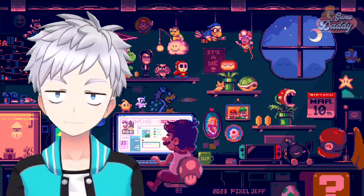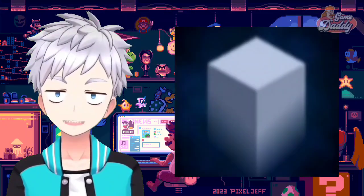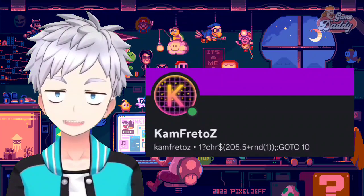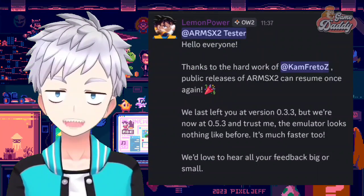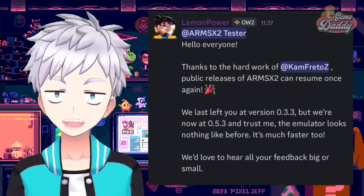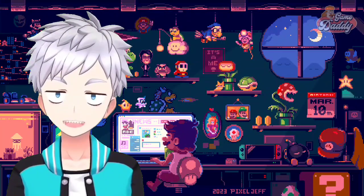Big news today for the emulation community. Lemon Power has just announced the public release of ArmS X2. Thanks to the hard work of developer Cam Fredo Z, progress on the Android-based PlayStation 2 emulator is moving forward. The last public version of ArmS X2 was 0.3.3, but the project has now leapt to version 0.5.3, and according to the team, the emulator looks and runs better than ever.